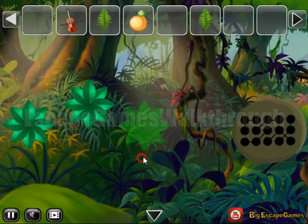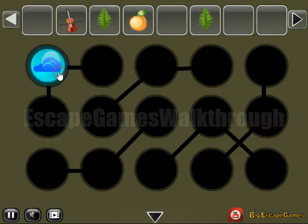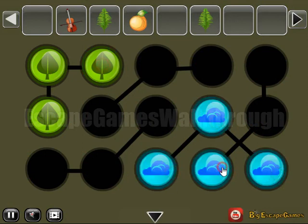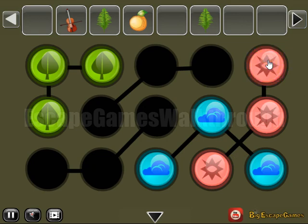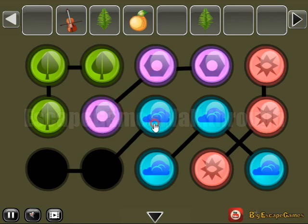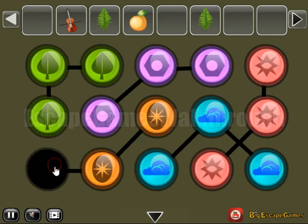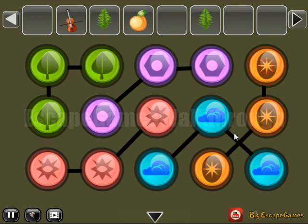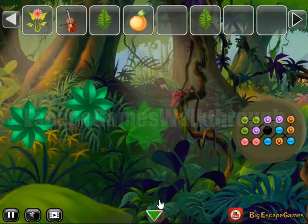Now let's use the stone to run the slingshot and get another hint of symbols. We are to select here on this place. We have leaves, we have clouds, we have these red stars, and here's an orange star and a red star.